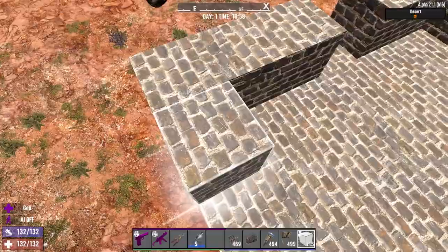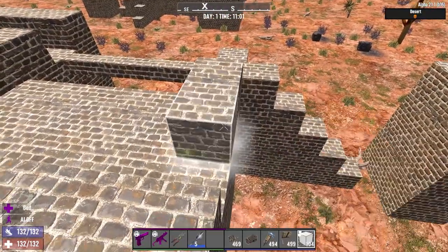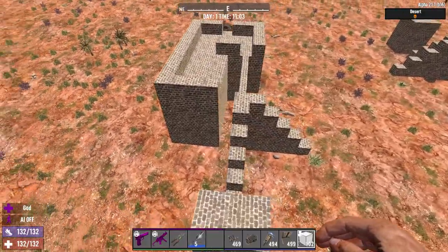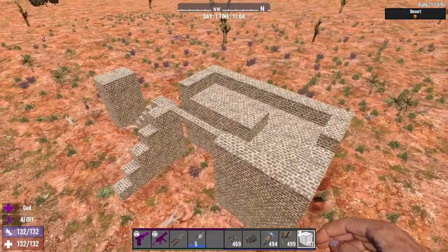We'll leave a space there so we can get into the base, and place these blocks around here so we know what we're working with. At this point if you're building along with me you should have something that looks like this. We're almost there, very nearly done.